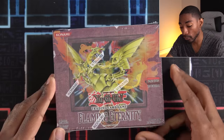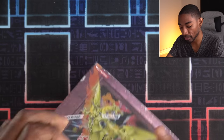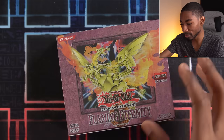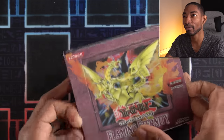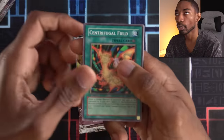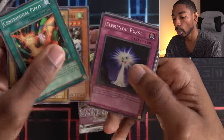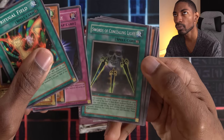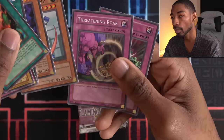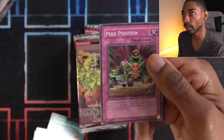Alright guys, so I'm going to be the first one to open up, and this time I think I'm going to actually go with the left side of the box, because by popular request from people in the comments, apparently that is the side that maybe will have the better cards, or at least I usually go for the right side, so we'll see. We're starting off with Centrifugal Field, Chusuke the Mouse Fighter, Whirlwind Prodigy, Elemental Burst, Swords of Concealing Light, The Dark Hex Sealed Fusion, Kangaroo Champ, Threatening Roar, and Pull Position, a card known for many, many infinite loops.